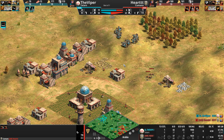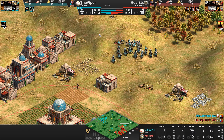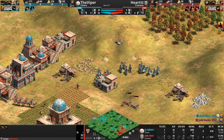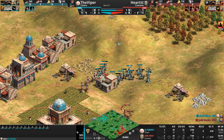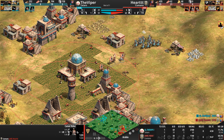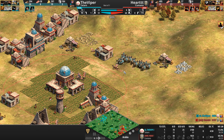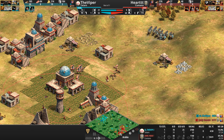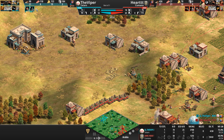Heart does exactly that — picks off the weakest cav archer. But now the Viper gives up the high ground; that's not a fight he wants without the 50% attack boost. The camels also need to back off — there are only four of them with very poor armor. Another one bites the dust. Two scorpions are still around; villagers are repairing them, and this is just giving Heart time to get back into this game. He's now back to being 12 villagers ahead.